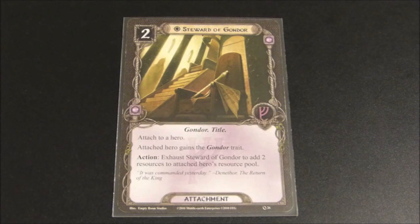It pays for itself the turn you bring it out - attach it for a cost of two, then exhaust it and get your two resources back. Being able to generate five resources in a turn is excellent and makes some of those more expensive allies affordable. Additionally, the Gondor trait will allow you to turn any hero into a Gondor hero. So if there's a hero you want buffed by Gondor cards, play Steward of Gondor on that hero and they'll receive any benefits that go to a character with the Gondor trait. Generating two resources every turn and granting the Gondor trait makes this one of the best cards in the game.